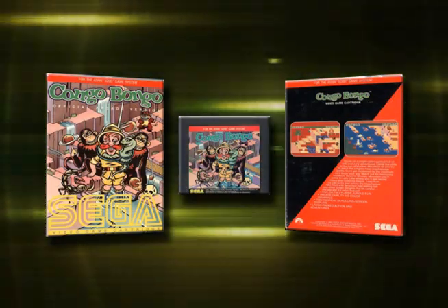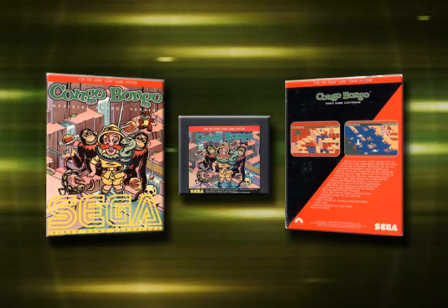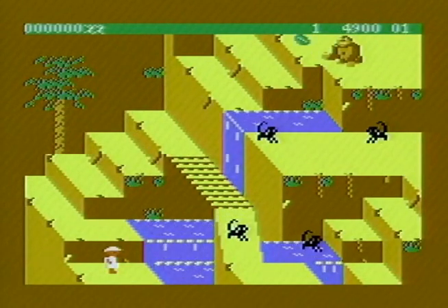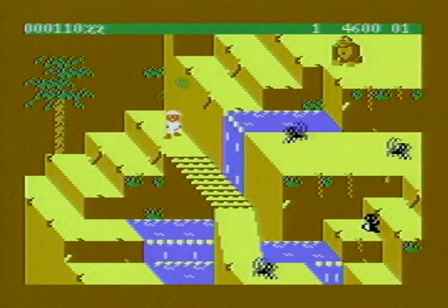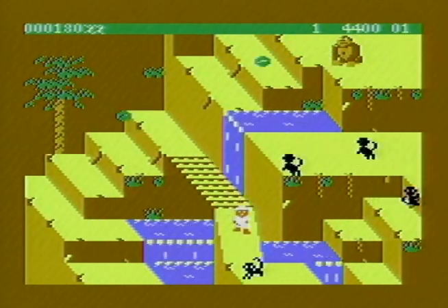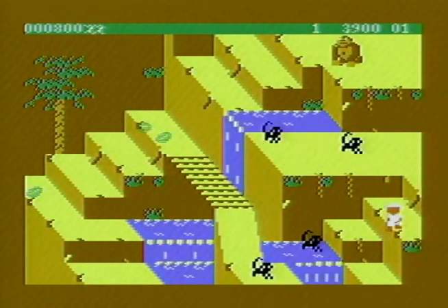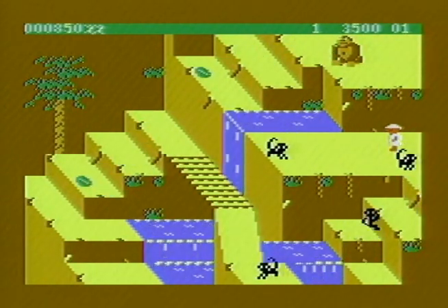This is Congo Bongo for the Atari 5200 Super System. It is a port of the arcade game from Sega. If you take a look at the opening title screen, in the arcades they had animation there and a different type of effects between screens. But that definitely looks like an Atari 8-bit — you can tell by the font and the way it looks. The basic premise is this: you've got a guy that is seeking revenge against an ape called Bongo.